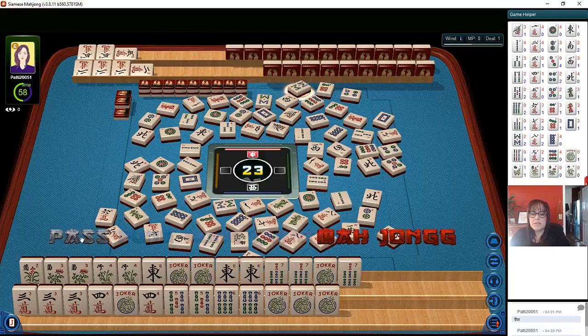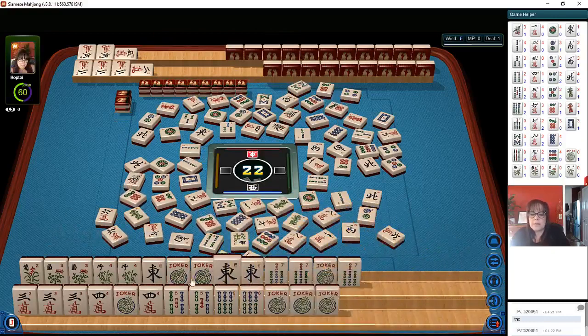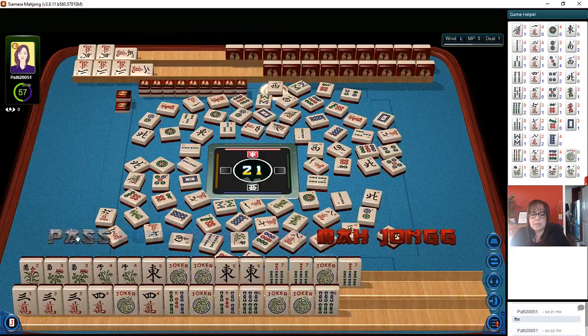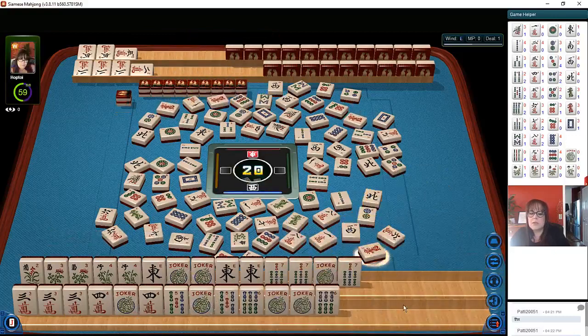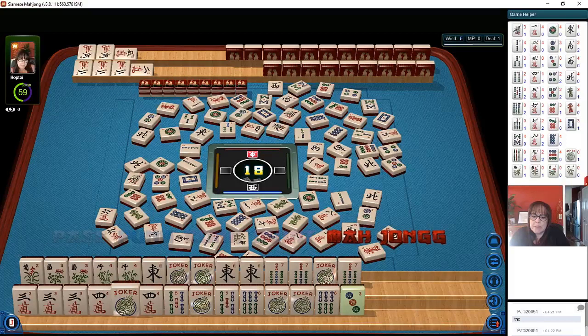Eight bamboo — they could do it at any time also. Let's go one more time and then I think we should declare that quint. West wind — oh my gosh, this is riveting! Red dragon — okay, one more turn. I hope I don't regret this. Oh my gosh, eight bamboos — okay, we need a good pick. Oh my gosh, let's mahjong on the quint!